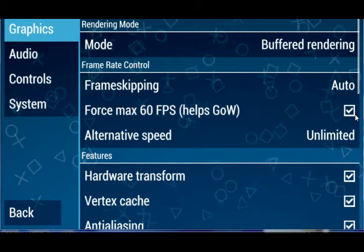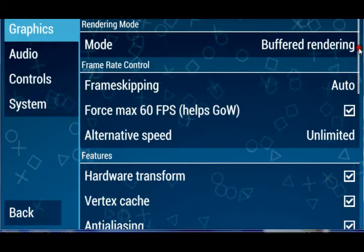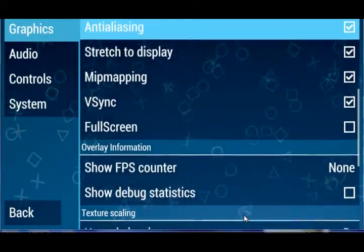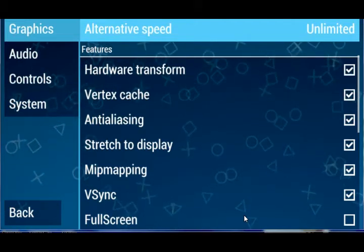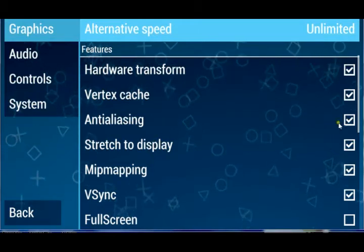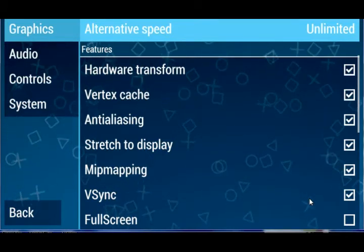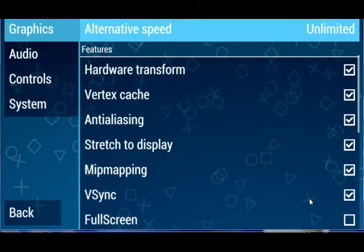Let's keep going down. As you can see for features, I have hardware transform, vertex cache — those things — along with anti-aliasing. If you don't have a good graphics card, don't even turn it on because it's just going to make your emulator slower. Mip mapping is kind of — I don't know how to say this — but for some games it works, and in some games it just gives you black spots.